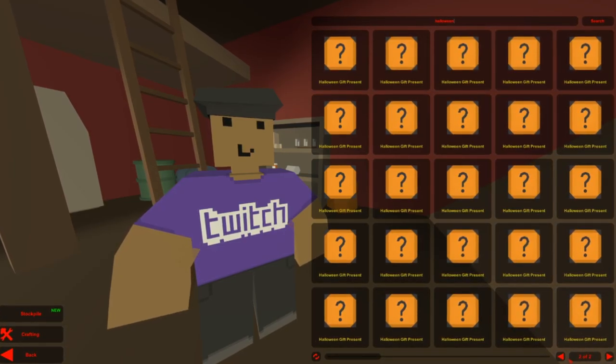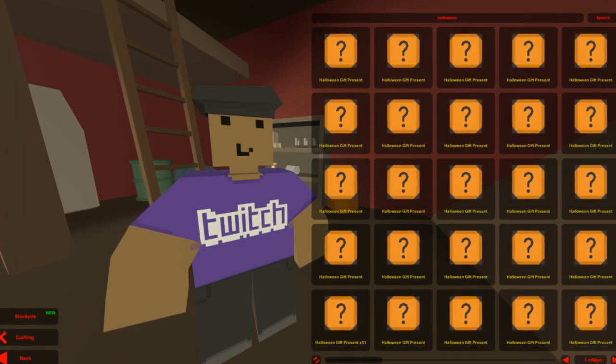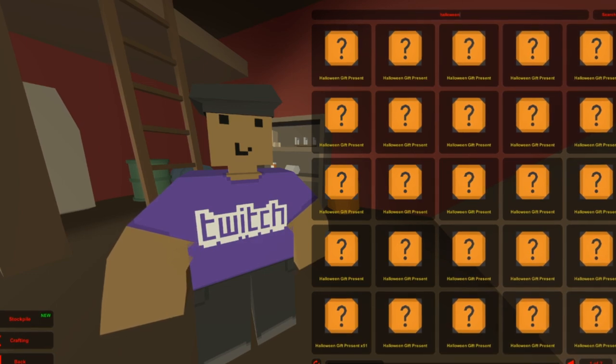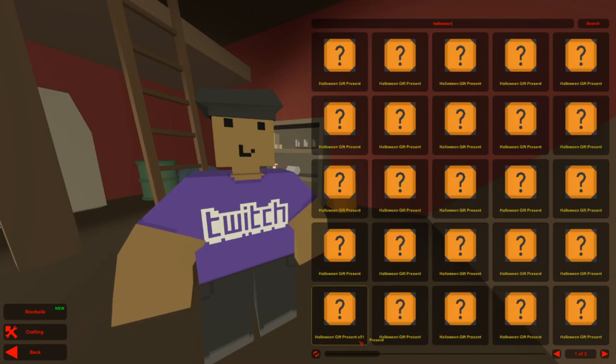Hello everyone, it's VMTM back at it again with a brand new Unturned video. As you can see, we have some Halloween gift presents — we have a hundred of them. It's just two pages, but if you look it's 51 per page. I usually do these every single Halloween, and I haven't uploaded in a while so let's do something fun. We will be skipping duplicates and boring ones.